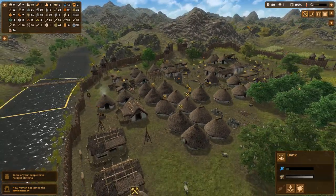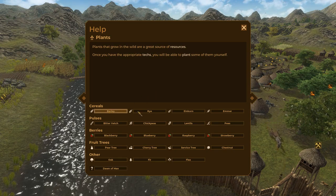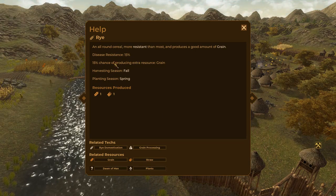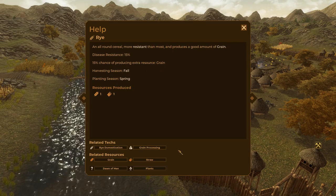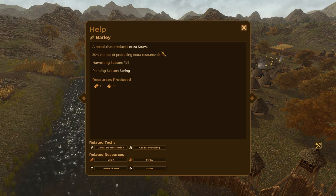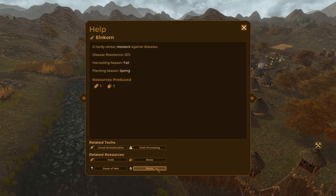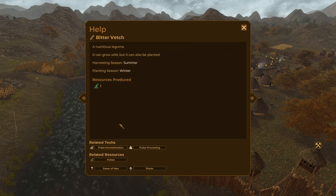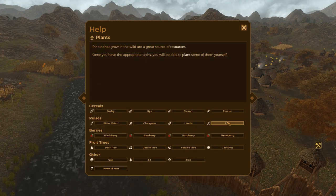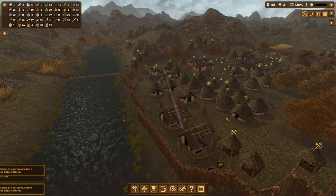Four more settlers joined! We're almost back up to where we were before that devastating raid. Here's something I'm learning right now - if I look through the help section, I can learn a bit more about the different plants. These different plants actually all do slightly different things. Rye, for example, has a 15% disease resistance and a 15% chance of producing an extra grain in the fall, as opposed to barley, which has a 50% chance of producing extra straw. And given that straw is one of the resources I'm really struggling for right now, maybe I should be planting a heck of a lot more barley. Emmer has a chance of producing extra food. Einkorn is really good at fighting against disease resistance.